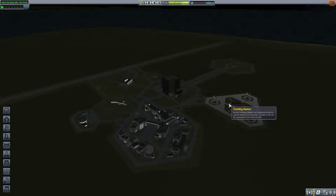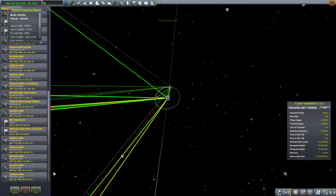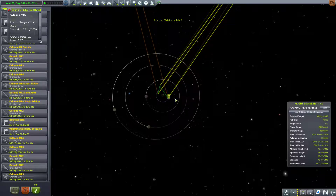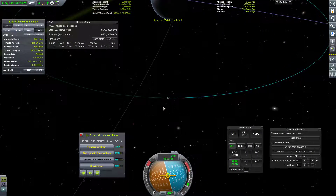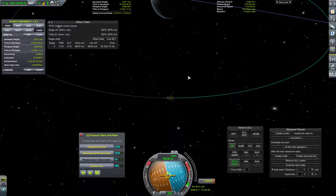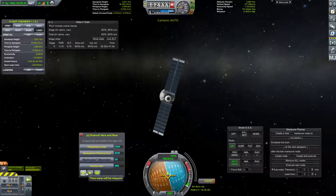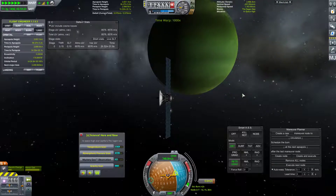So the next step is still to go grab the science around Lathe, and we're just going to do a single orbit for that. Let's come on down here — orbiting Lathe, we'll fly this. We'll just do a single orbit and go ahead and create a quick maneuver node to mark where our orbit begins. Stop warp and let's see what we can get. Let's go to 1000x for now.